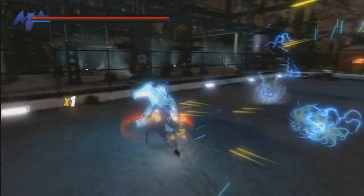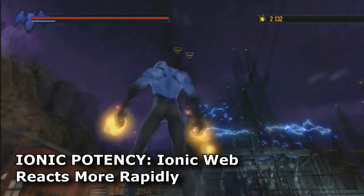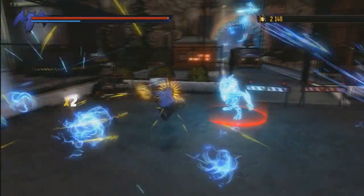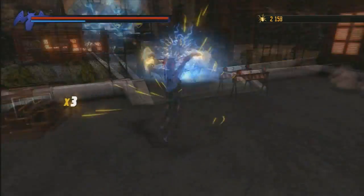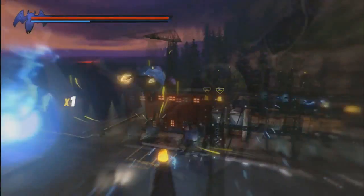The third perk is Ionic Potency — the Ionic Web reacts more rapidly. There will be a lot of different Spider-Man web combos and web attacks in this game, and it seems the Ionic Web will do more damage to enemies, which is always a good thing.